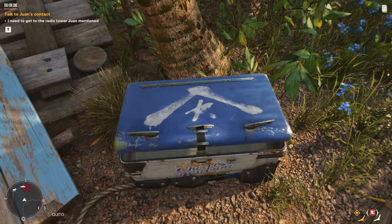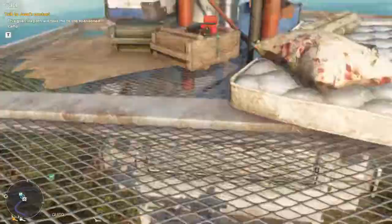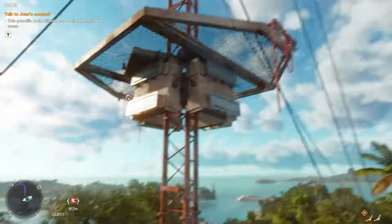Now north again of our previous crate but still south of Oropuro Ridge we can find this radio tower. Simply grapple our way up and on its platform we will find the crate. Just be careful how you get back down — not all of those are zip lines.